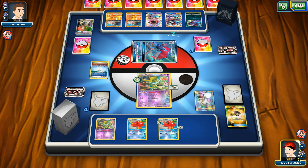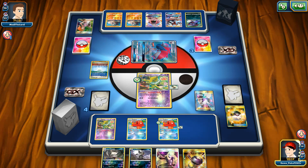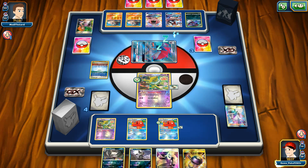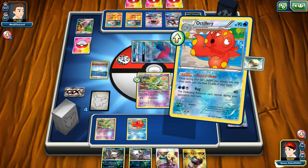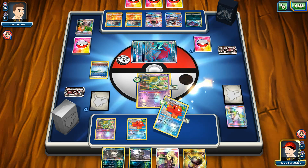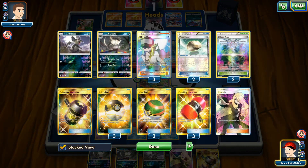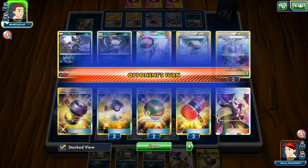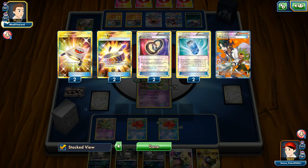I'm going to play that N. Seriously? Abyssal Hand can still be drawn for one card — not good. Where are my Stadium cards? I'm just wondering what is going on — why can't I find my Stadium? I already have two in my discard pile.